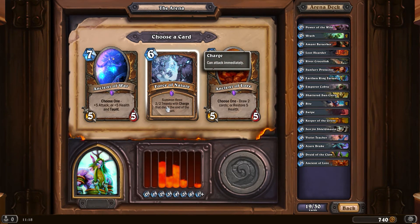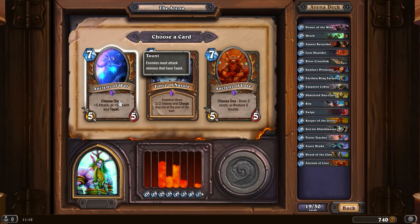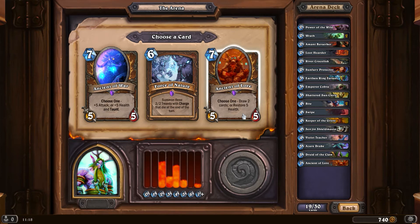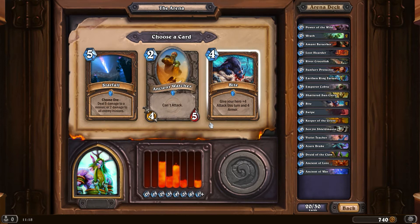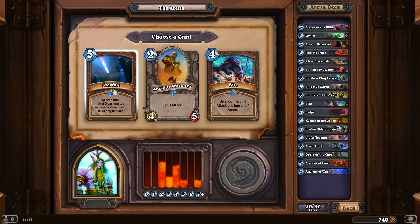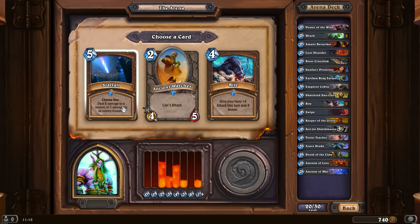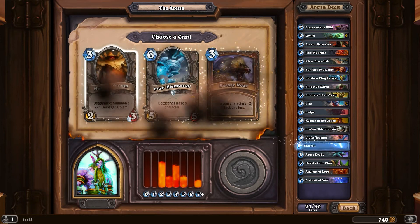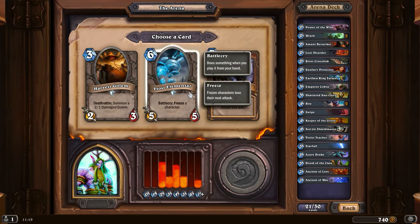Ancient of War instead - this is pretty good. Summon three 2/3 Ants with charge - that's like Force of Nature with Power of the Wild combo, not bad either. Five attack or five health and taunt - I think I'll go for the Ancient of War. A 5/10 is really something that's very hard to get rid of. Bite or Starfall - I already have two Bites, that's like direct control. I'll go for a Starfall.